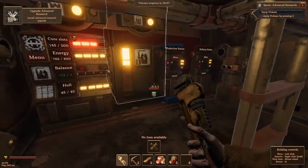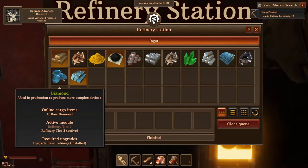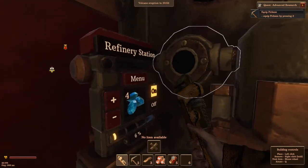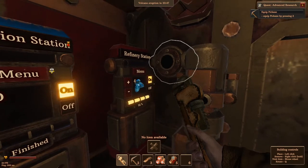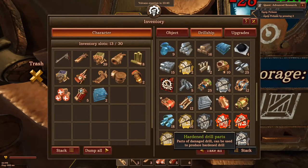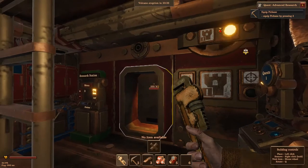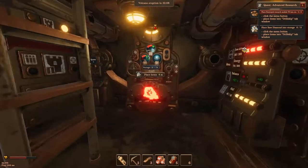We're probably going after the third laser today. We need some more diamonds — we have plenty of material. I don't know why it's telling us to equip a pickaxe because we had plenty of diamonds. I guess we'll go get some more diamonds real quick.